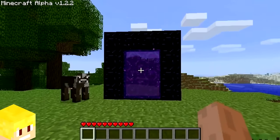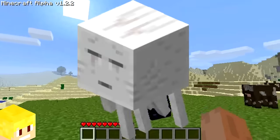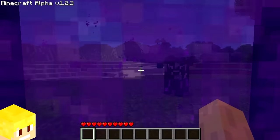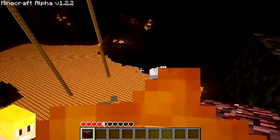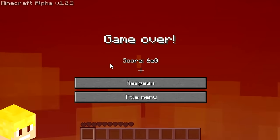Back in the earlier days of Minecraft in Minecraft Alpha, there was a feature planned where ghasts would spawn from nether portals in the overworld. However, the feature was never implemented, and good thing too, because that would be absolutely mayhem.